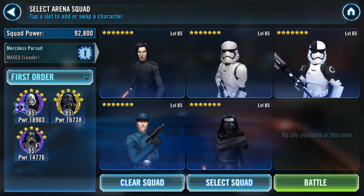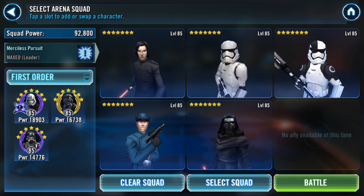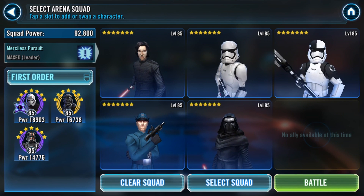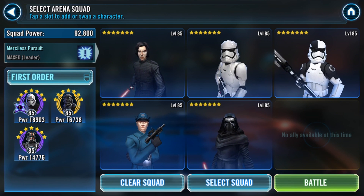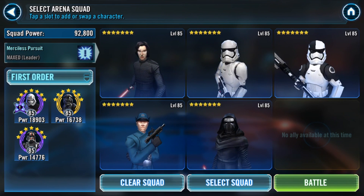The full First Order lineup is: FOSFTP (Fox), First Order Officer, both Kylos, and the Stormtrooper. For TW modding, speed up First Order Officer and OG Kylo Ren, give crit damage mods to Fox, and use speed sets for Kylo Ren Unmasked and First Order Stormtrooper. If you want extra details on modding for the Sith Raid specifically, there's a dedicated video on that.